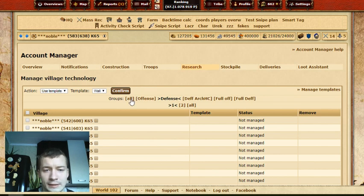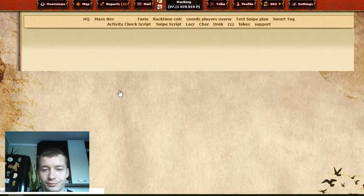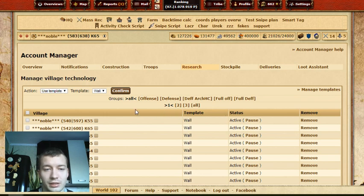Over here I usually like to keep it very simple: All Groups, All Villages — smash that button and just press Confirm. This will research all units you have selected in your template. I have one template called Val, but that's it. That's all about the research.